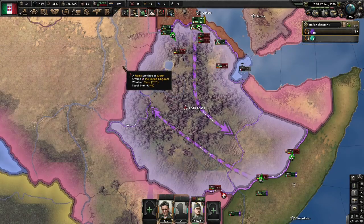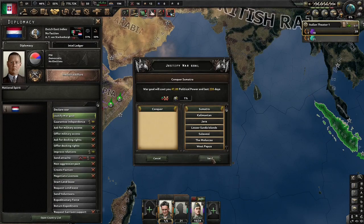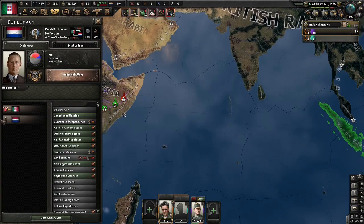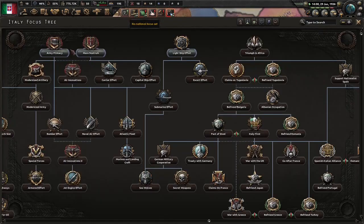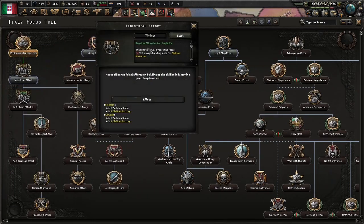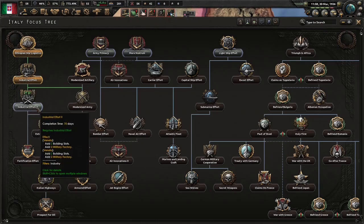We have 50 political power, and what we're immediately going to do is justify on the Dutch East Indies. Do it for Sumatra, and there we go. Now we'll just wait until we have 10 political power and we'll start doing focuses. We're going to do Industrial Effort, and now we're going to do Industrial Effort 2.